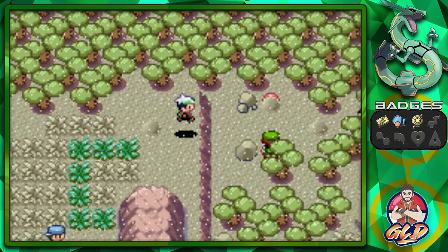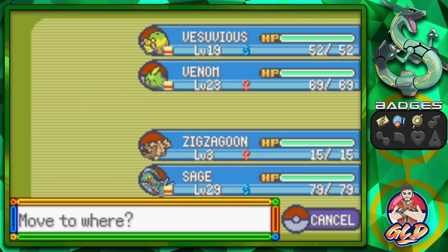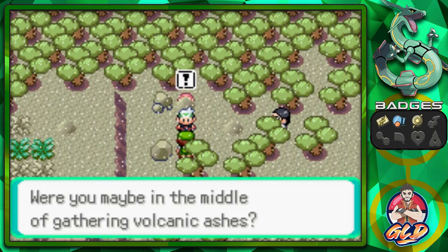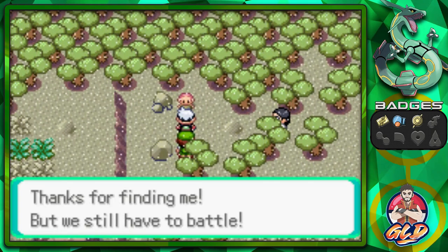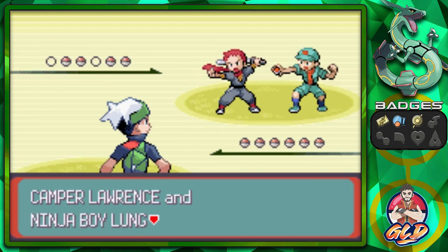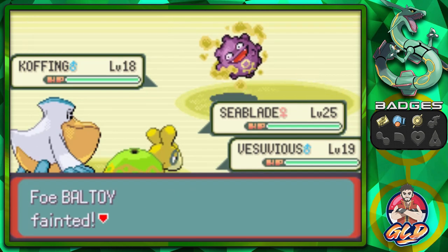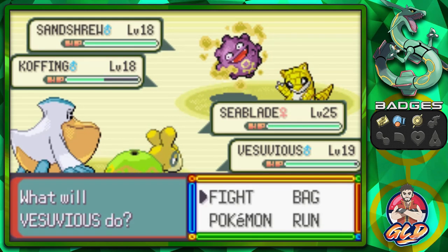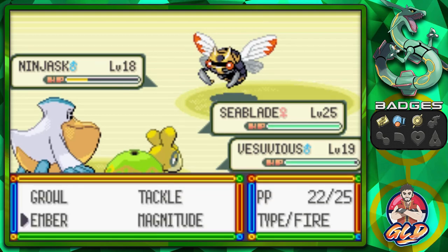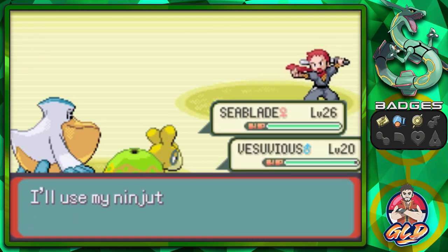We found an Ether - that's always a good thing. There's a double battle coming up! Let's use Vesuvius since we got Magnitude. We need a Flying type for the combo. Taking on Camper Lawrence and Ninja Lung. Going for Water Gun, but we can't use Magnitude on either of these guys. Water Gun, Ember, Water Gun, Ember - there we go!